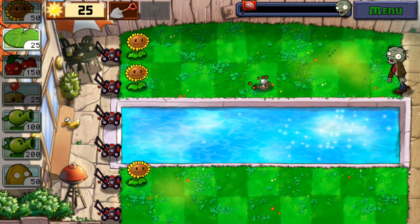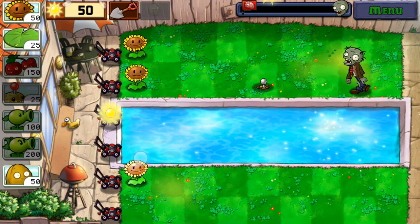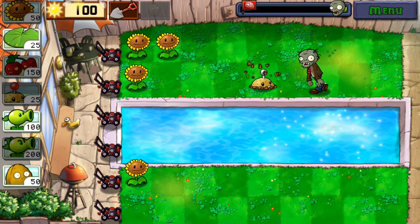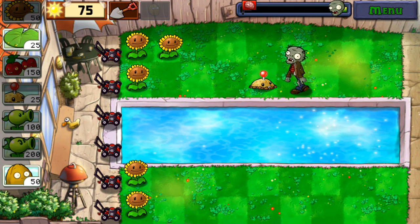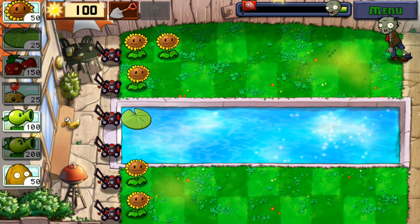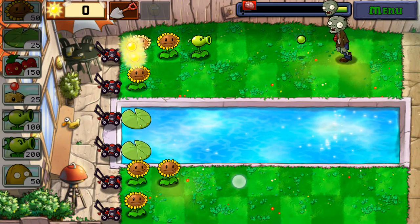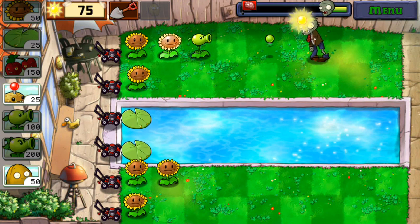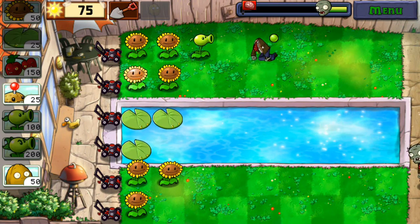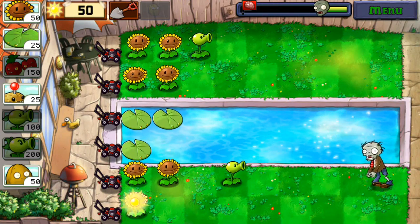Let's deploy a potato mine here again about three tiles back, so that while zombies move over here the potato mine can grow — it needs about three tiles of zombie movement. Then pea shooter over here. Actually, I might want the pea shooter at the fourth row so I can put the repeater at the third column. Repeater at the fifth row, fourth column.